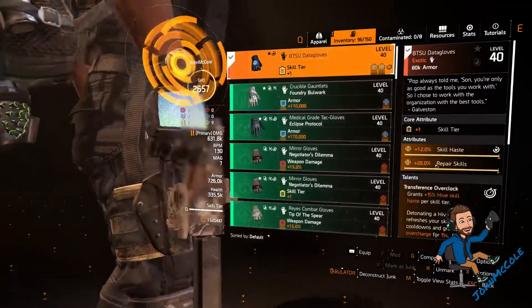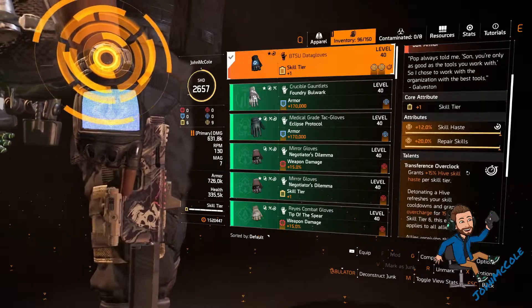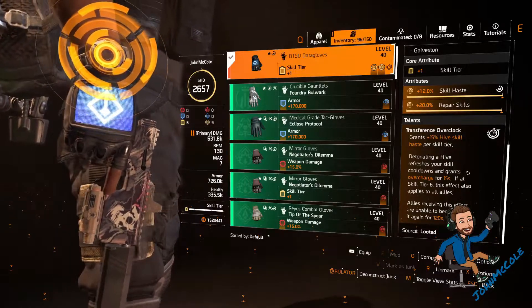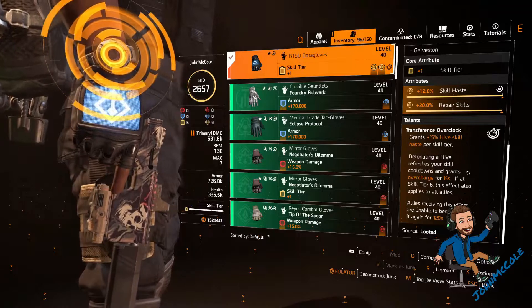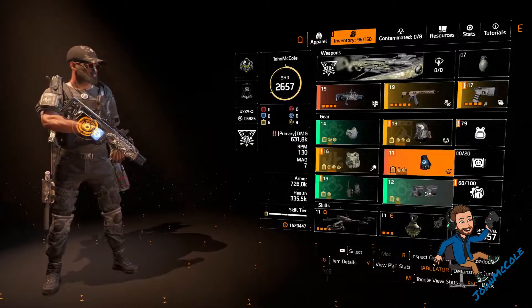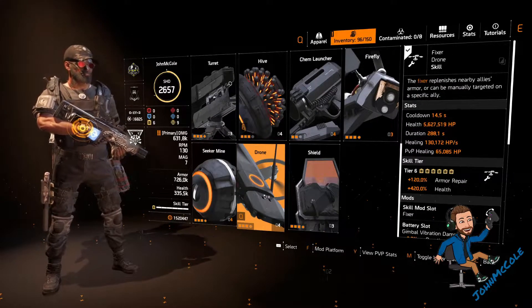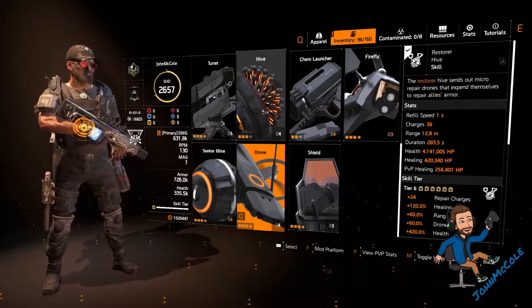On the gloves I use the exotic BTSU Dada gloves with skill tier, skill haste, and repair skills. The talent is Transference Overclock: grants 15% hive skill haste per skill tier. Detonating a hive refreshes your skill cooldowns and grants overcharge for 15 seconds. If at skill tier 6, this effect also applies to all allies, who cannot benefit from it again for 120 seconds. The knee pads are the last Future Initiative piece, again with the same roles as the mask and holster. My skills are the fixer drone — that's where my main heal comes from — and the hive, which I use when my drone is on cooldown or if I need to overcharge.